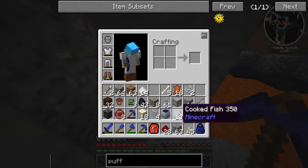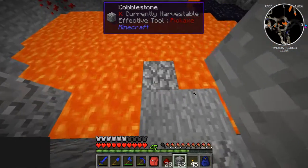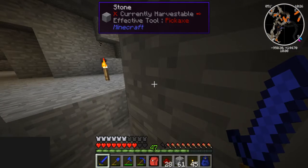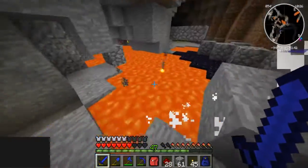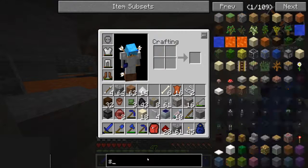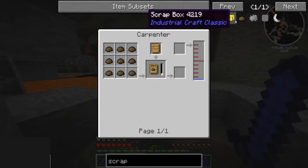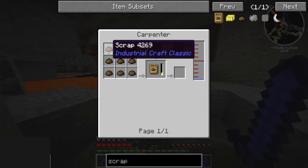Scrap boxes have a chance to give you random stuff — just search up scrap box. It has a 1.7% chance to give you cooked pork chop, 1.51% to give you coal dust, and a 0.09% to give you emerald. So when do you make scrap? I forget. Is it a forestry thing, like a stamp thing?